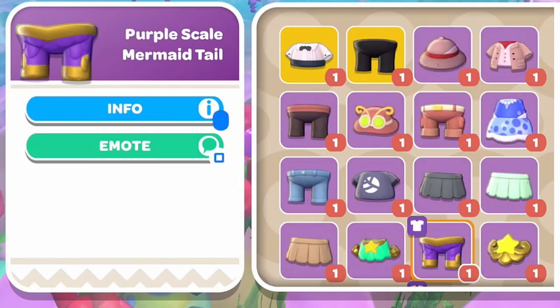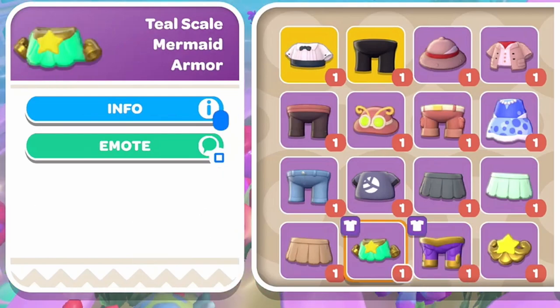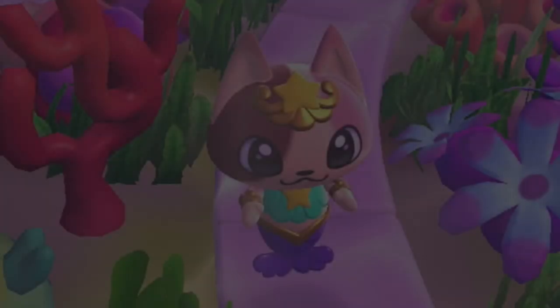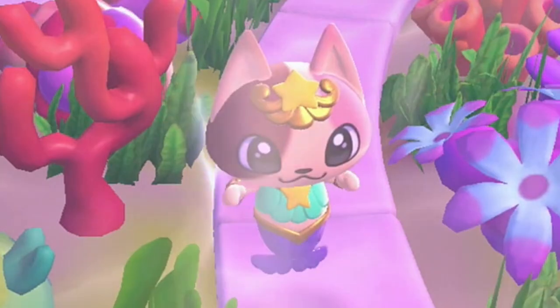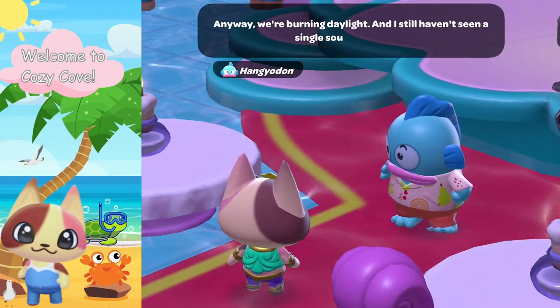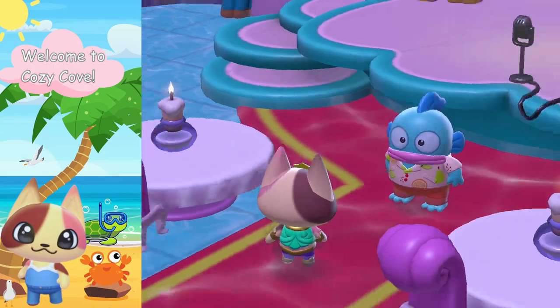Now we have to show off our outfit to Hangry Odin, which means we have to put it on. Go into your inventory and select each one of the mermaid outfit pieces and select wear for each one. Don't we look so cute! On land you'll be wearing mermaid pants, but in the water you'll have the mermaid tail.